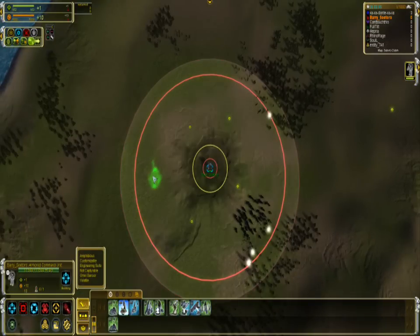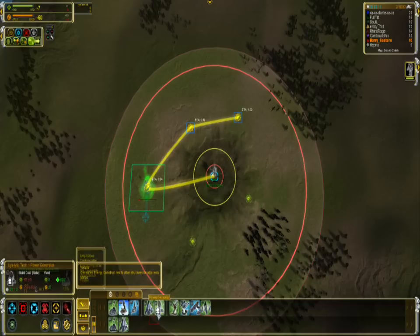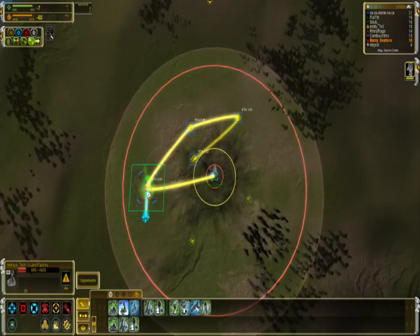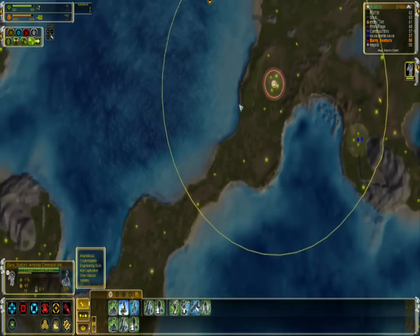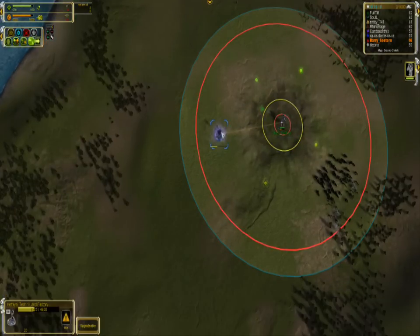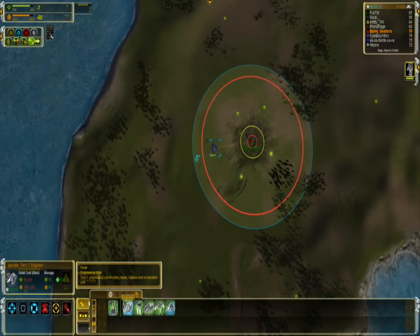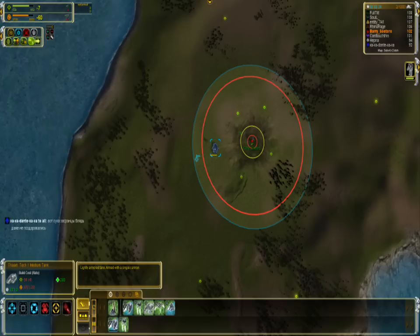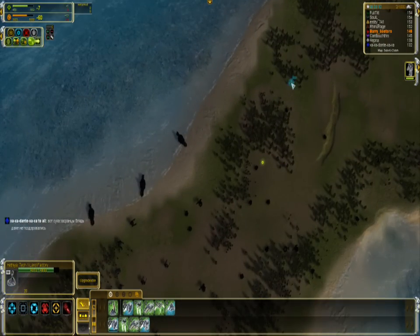This will be a video showing the basic mid play. There are many different strategies here - the most balanced one is factory, two mass extractors, power generator, and then to the middle. If you build less you get into a little trouble and have to ask your allies for stuff. If you build more you lose time in the middle. So if you're a new player, the best spot to learn is in the middle.